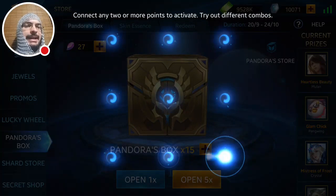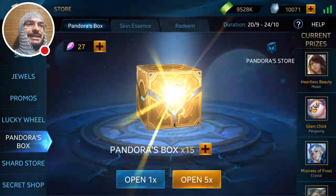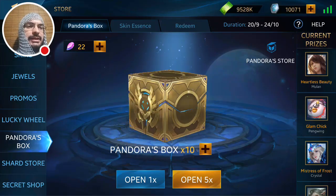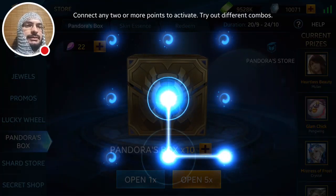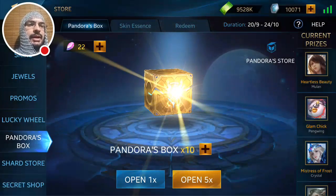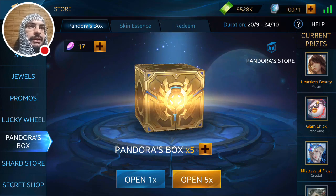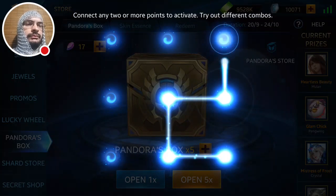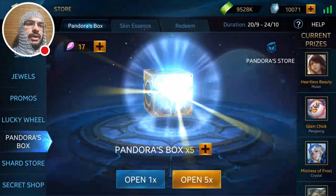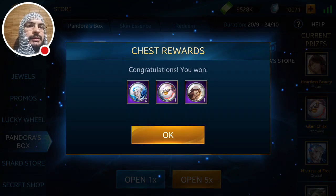I accidentally did the wrong pattern again. Okay we got a Glam Chick essence. Come on — Glam Chick or a random skin, I want gems or the skin. Cool, we got three on that one — caught up on four when I needed 17. Five months in I think we need like 12 more now.